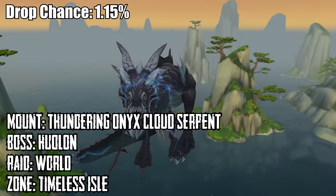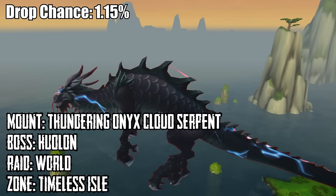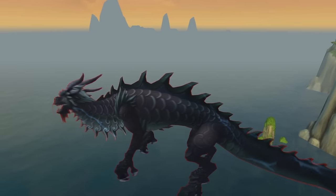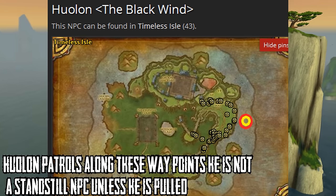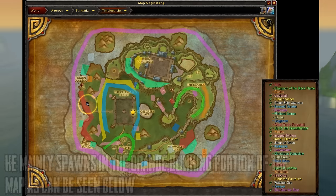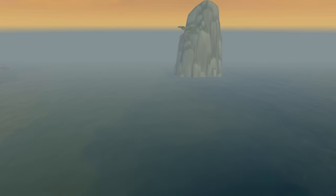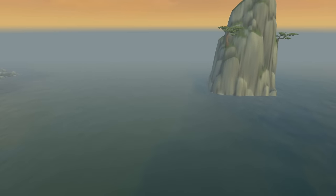At number 3 we have the Reins of the Thundering Onyx Cloud Serpent, which drops from a rare named Huolon on the Timeless Isle in Pandaria. The longest respawn time noted was approximately 1 hour and 20 minutes, while the shortest recorded was 30 minutes. The good news is it doesn't take days to spawn like Poundfist and Poseidus — but the mount only has a 1% chance of dropping. Also be aware that there are still some bloody coin farmers on the Timeless Isle even though Mists of Pandaria is over.